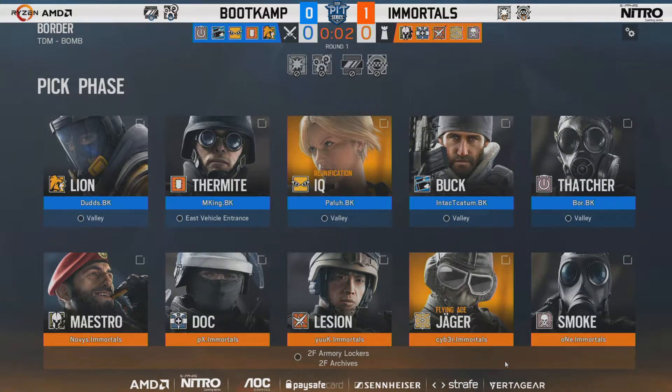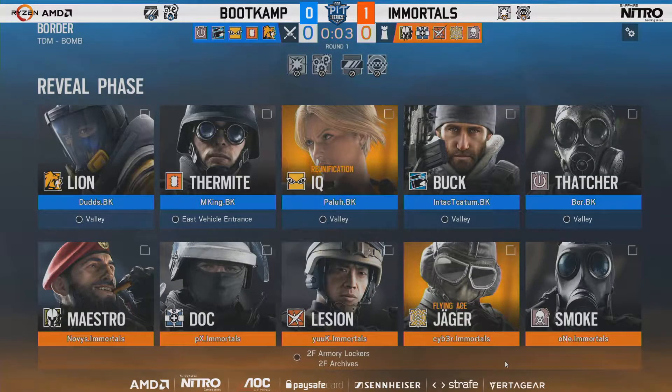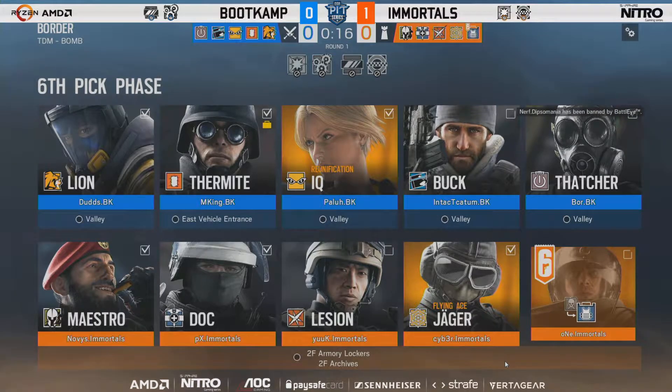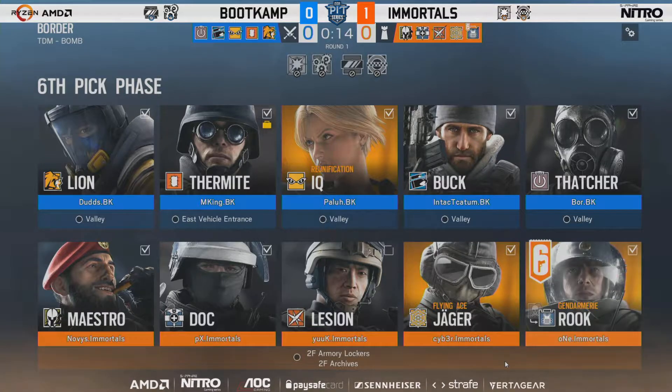If you have a Lion, well, don't waste it. Armory, Lockers and Archives is the expected first defense. Maestro, Doc, Jäger and Smoke are going to try and hold it against the force that is a Lion-Buck combination. Lion is going to be pretty terrifying to play against for the defense, but hopefully they get their equal share when they come through onto the attack.